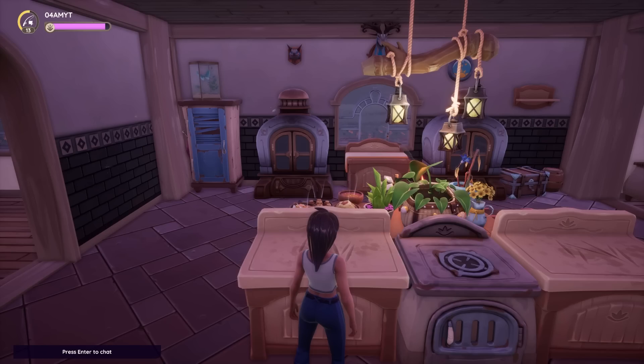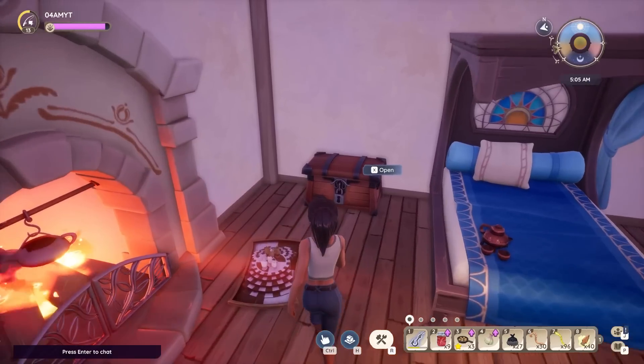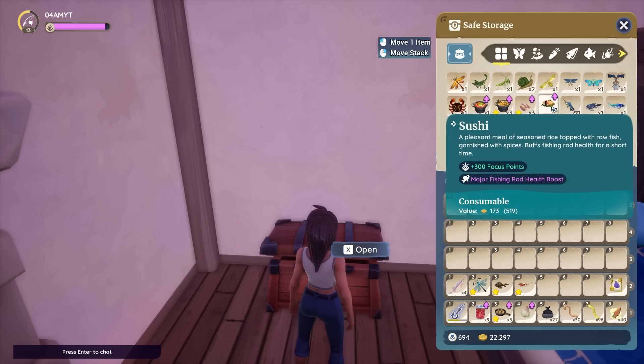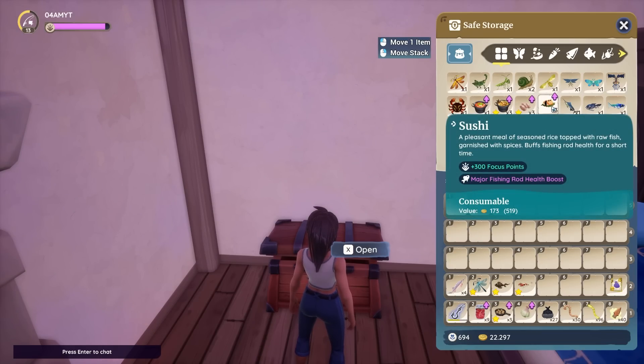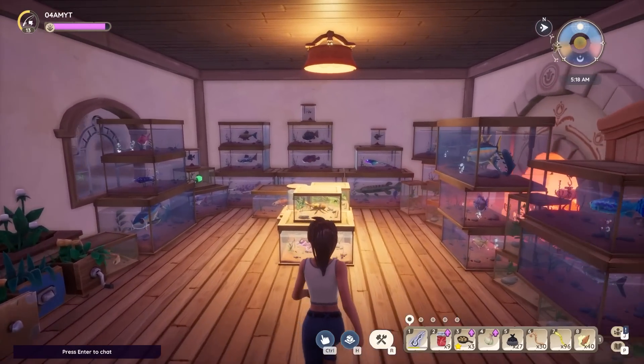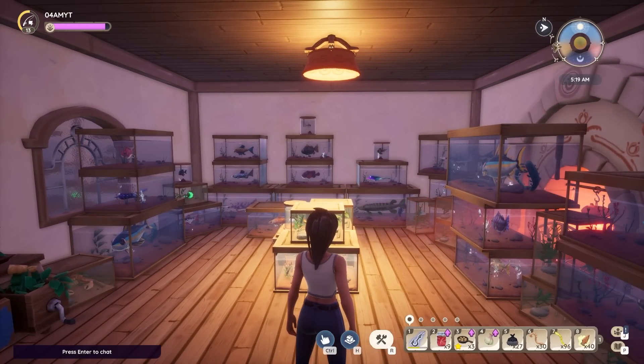After you've made your Sushi, be sure to stash it in your secret stash or safe storage, which prevents you from accidentally consuming it — you're actually going to need some Sushi further in the game to give to NPCs. I also keep my Sashimi and Fish Stew in there as well since they're a little trickier to craft. I've also been saving up all the star quality fish I come across on fishing adventures.